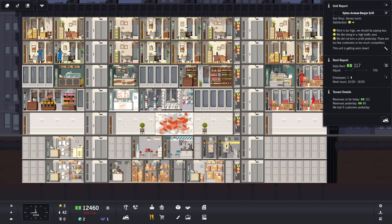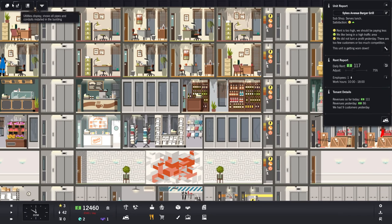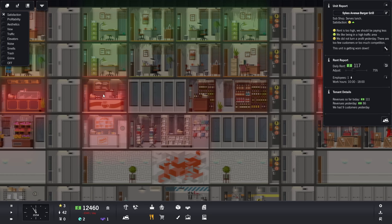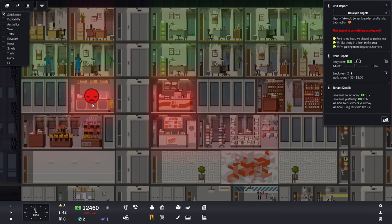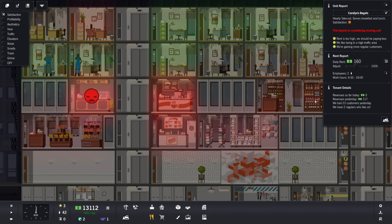I think it's just going to take us a lot of time to finally build all this stuff up. There are a bunch of overlays you can look at — if you go over here, you can click on satisfaction and see where some of the dissatisfaction is happening. Rent is high. There's our daily budget — we made a little bit of profit. You can definitely see our revenue is starting to go up. I'm pretty happy about that.